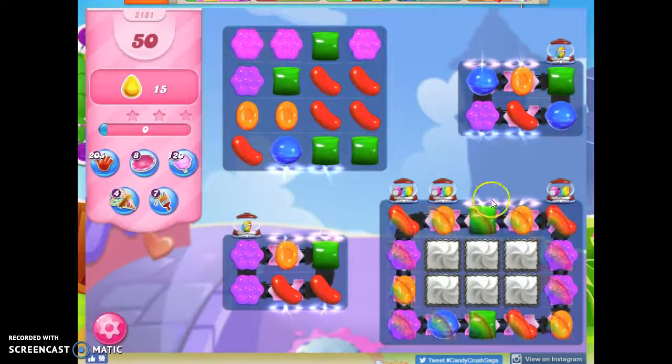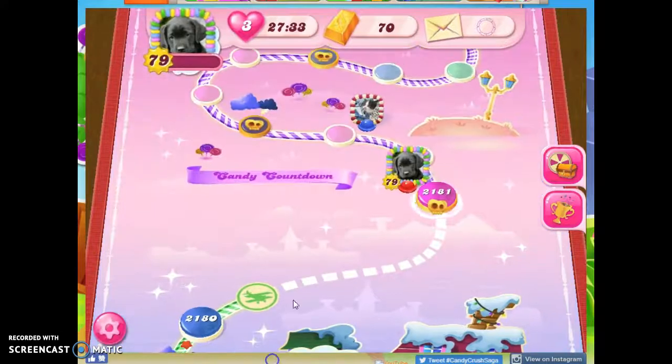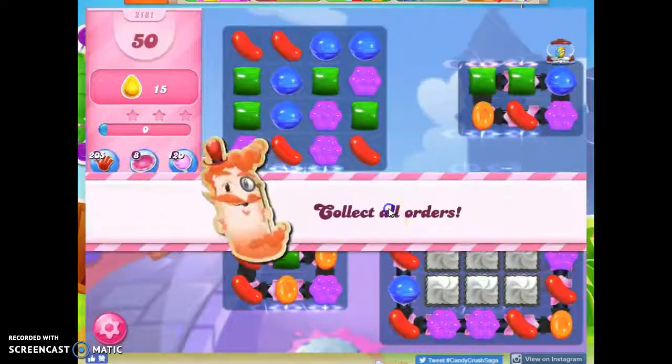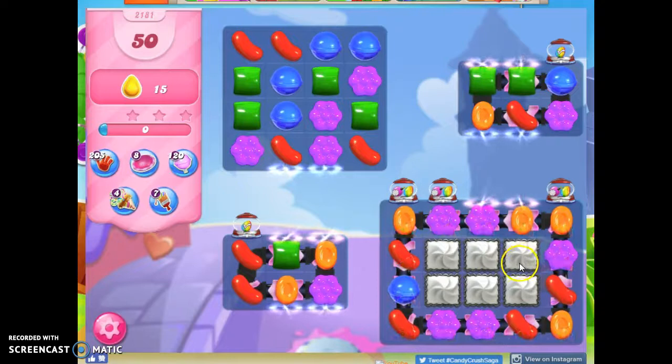We also have these ticking time bombs and these chameleon candies. Without even making a move here, sometimes the chameleon candies will change color and then connect. I don't like the look of this board, although I don't know that I'm going to get a much better board. And like I said, with those chameleon candies, we could be in a world of trouble once we start — that's why this is a hard level.